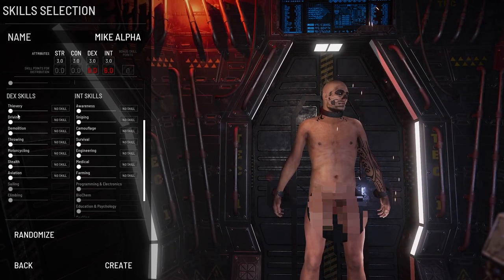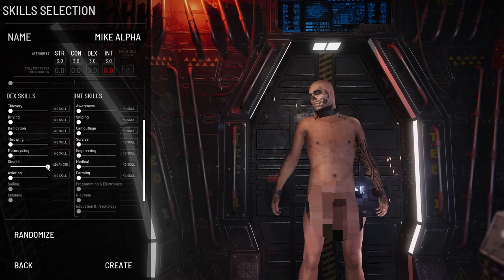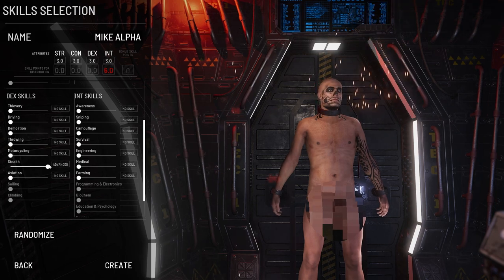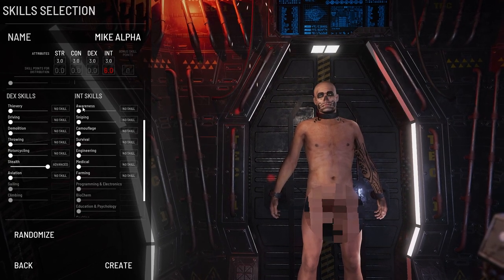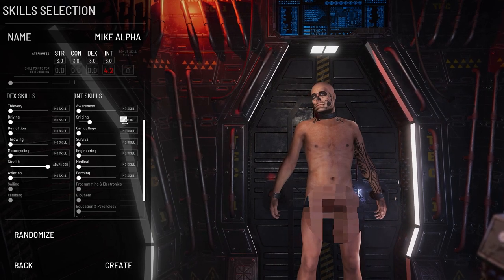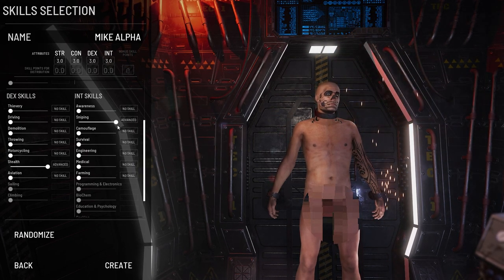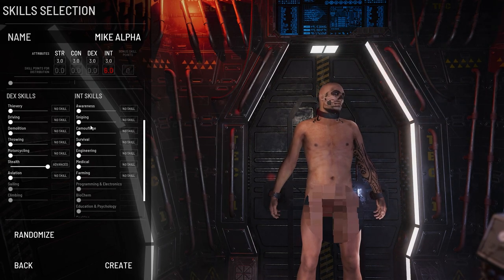I'm going with advanced stealth - that helps you be quieter dealing with puppets, mechs, and players. When you have more gear and more stuff in your bag you're going to be way louder, so advanced stealth helps mitigate that and makes you more ninja-sneaky overall. For the PvP aspect, we're going with advanced awareness - that's going to help us detect players easier, hear them better in focus mode. It also helps with the range finder ability for sniping, so you can zero your scope for windage.